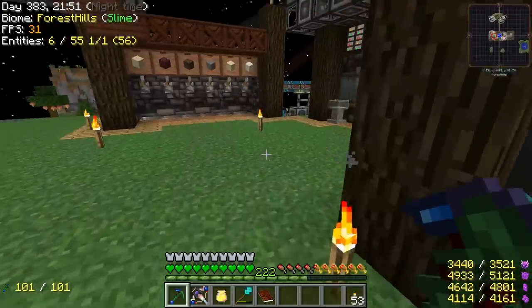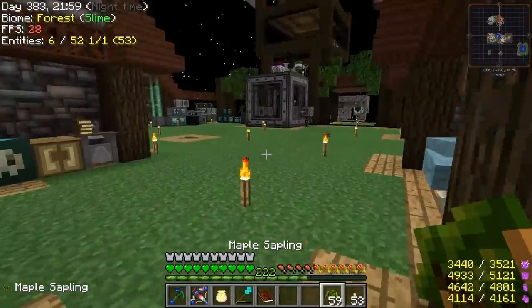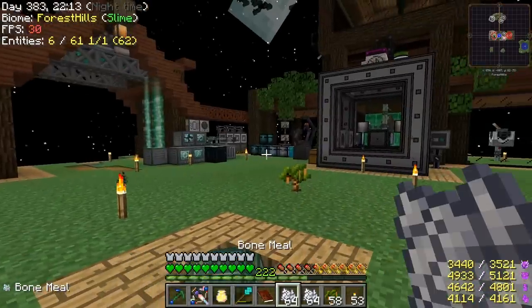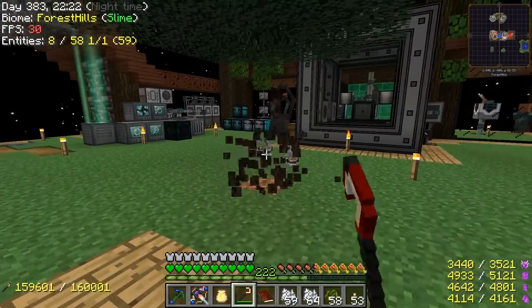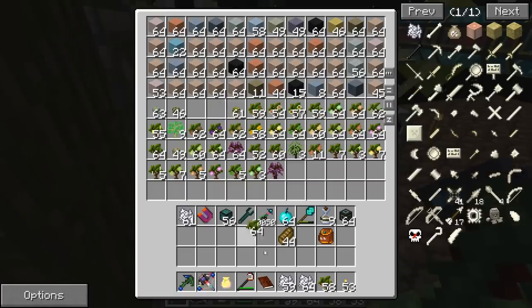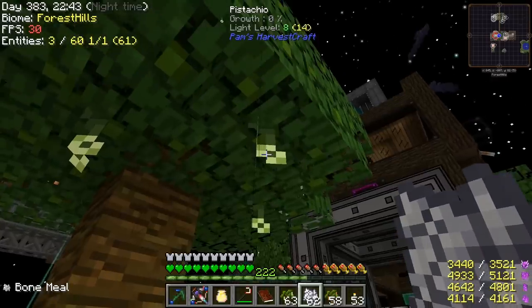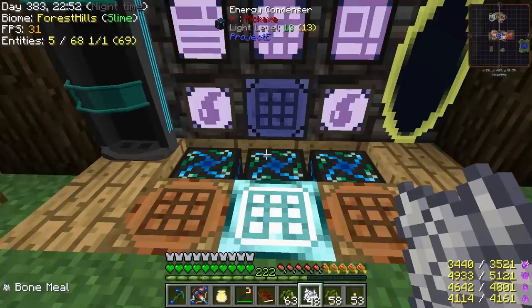What we need for the stew is the tree stuff, so I sifted some topiary grass and got all these saplings. I think we're going to end up planting each of these and grab some bone meal to grow them. Oh, it's a maple tree — gives maple syrup. I don't think we actually needed this one. We're going to try to go through each of these and just get all the fruits we can — pistachios, let's try this one. You can shift-click or right-click these with bone meal to get the fruit.